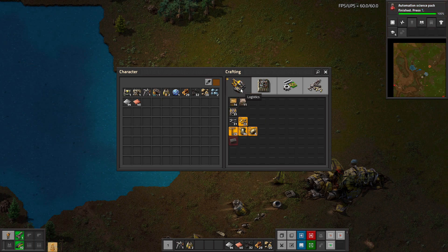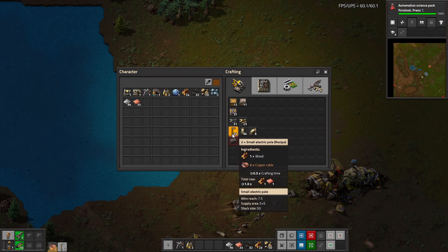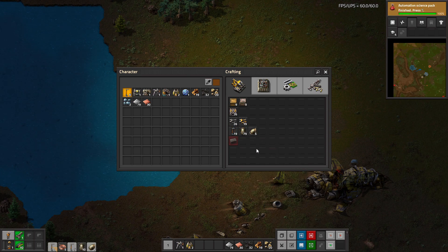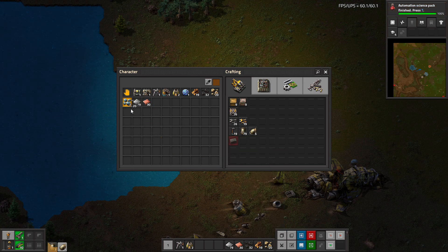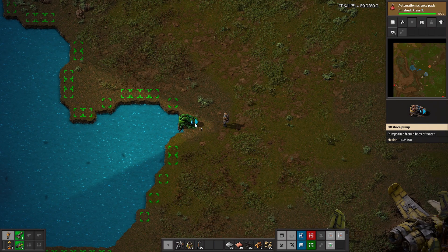Logistics are items used to store or transport things around your factory. The number listed by each item is the maximum you can craft with resources on hand. Power poles require wood and are mandatory to utilize electricity. While stone bricks are most commonly used as an intermediate, you can make walkways using them, so they're in the logistics category. We'll add power poles to the quick bar and get our steam power plant set up. Offshore pumps must be placed along a shoreline, as indicated by the green brackets.